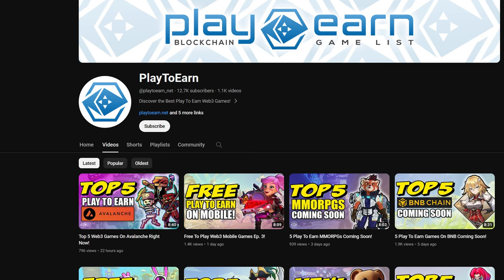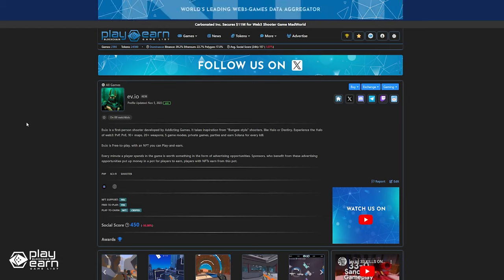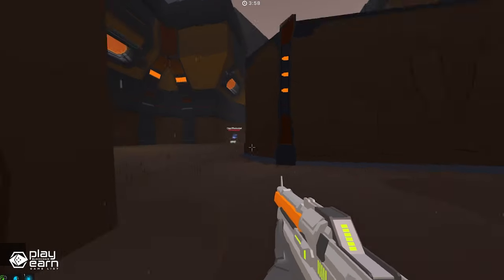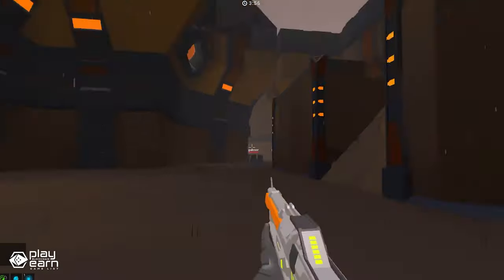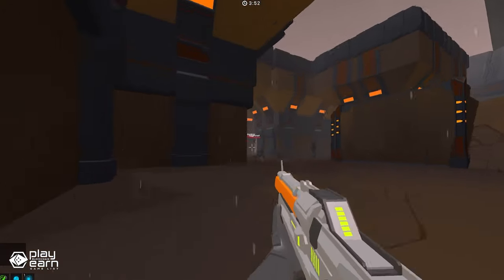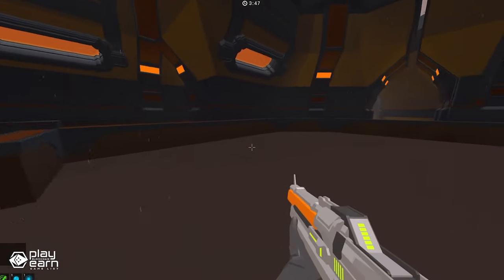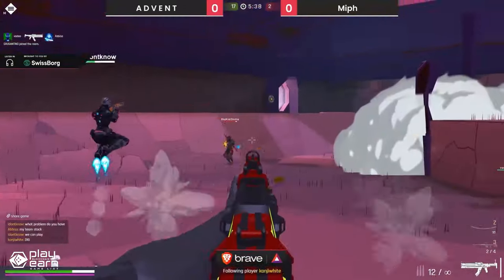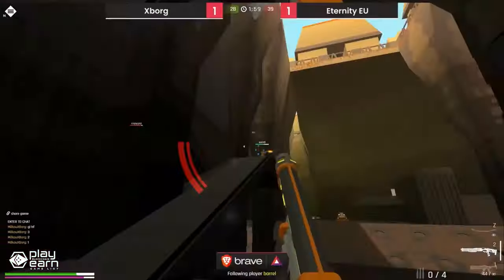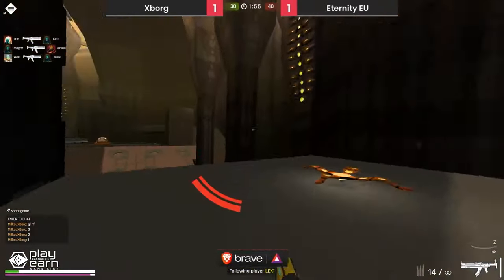The next game on our list is EVIO. EVIO is a PvP sci-fi shooter game being built on Solana. It is a play-to-earn blockchain FPS game that allows you to earn SOL for every kill. You can use Solana to buy and sell NFTs, which are unique digital assets that represent your in-game items, skins, and characters. EVIO has gameplay and aesthetics heavily inspired by Bungie shooters like Halo and Destiny, with futuristic environments, weapons, and abilities.